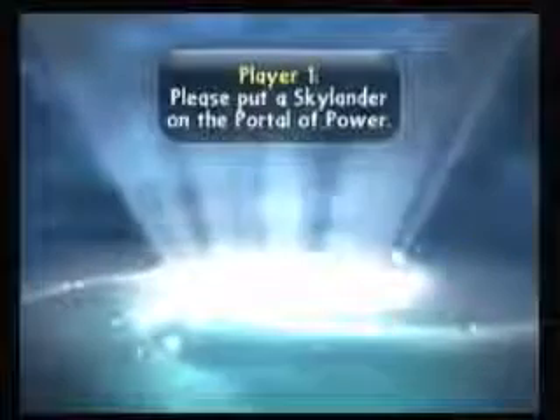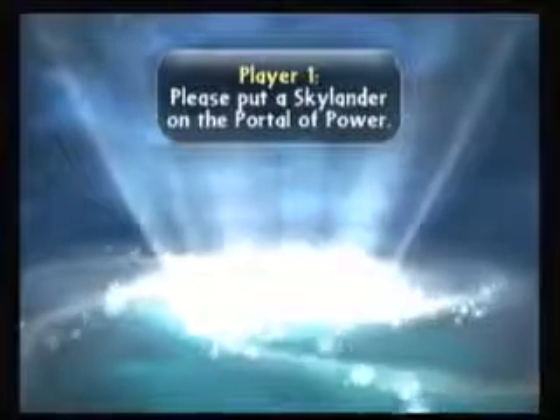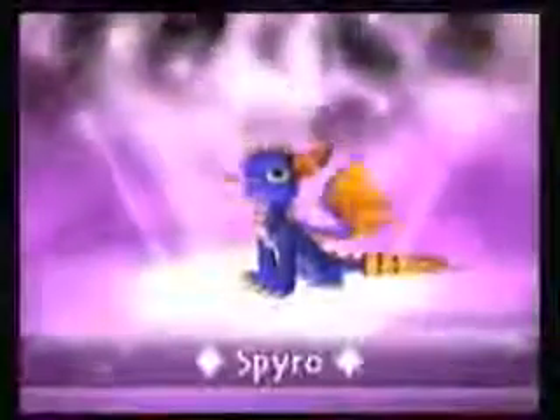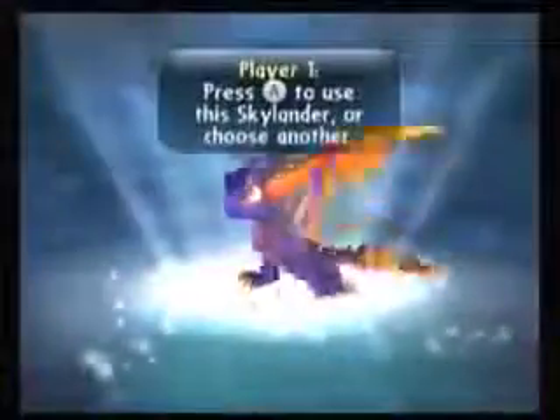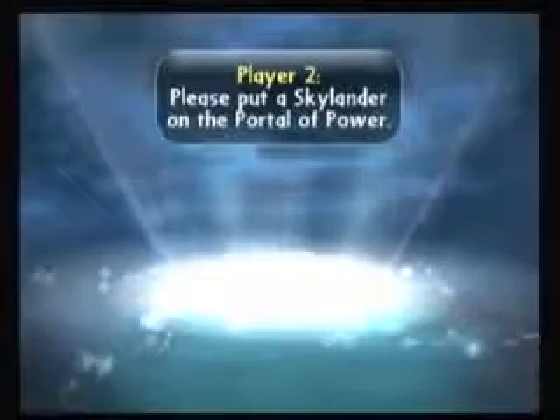What you do at this point is select your Skylanders and place them on the Portal of Power. Player 1 places theirs, presses A and confirms, then player 2 follows suit. Walkthrough King has selected Spyro — pretty tough to beat him. I'll go with Trigger Happy and see how he stacks up.